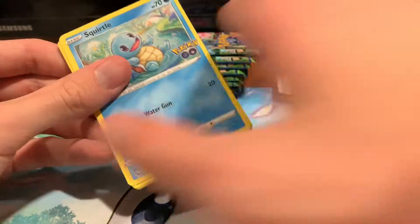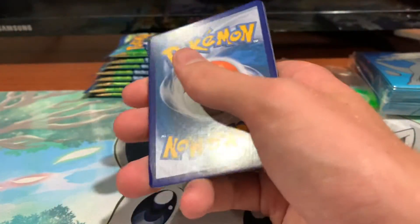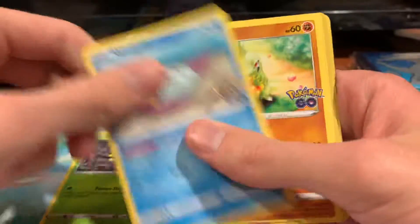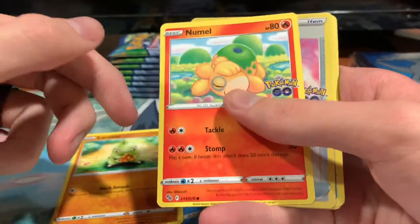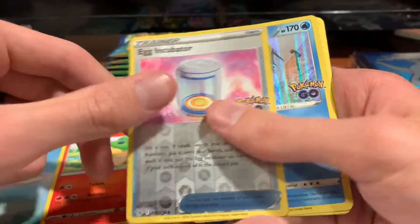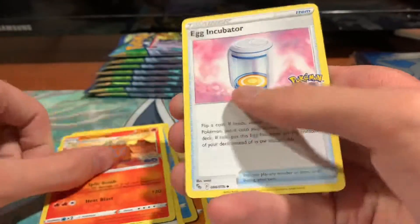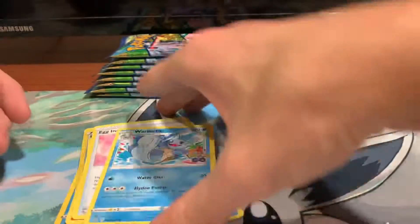Second pack: Squirtle, Spinarak, Wimpod, Larvitar, Numel, Reverse Holo Egg Incubator, Holo Gyarados — pretty cool — Steel Energy, Camerats, Egg Incubator, and Wartortle. Nothing too exciting for that one.